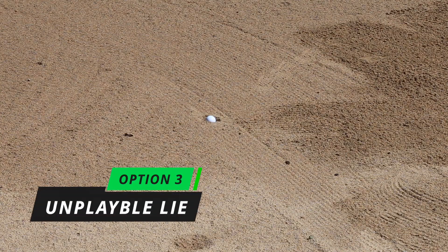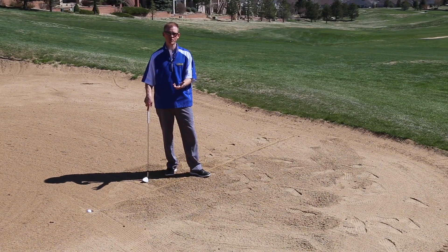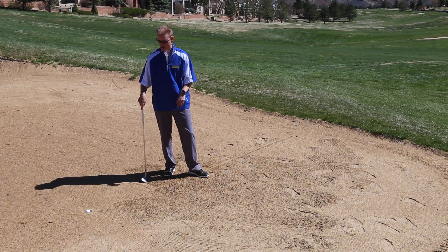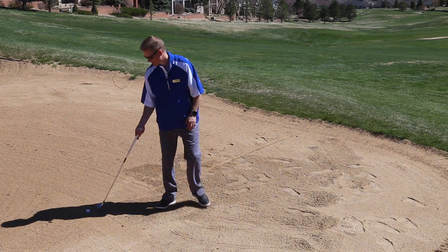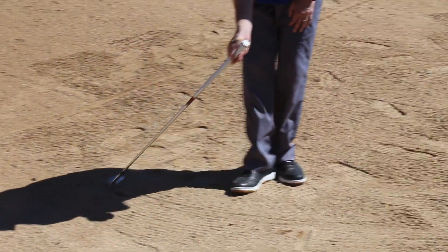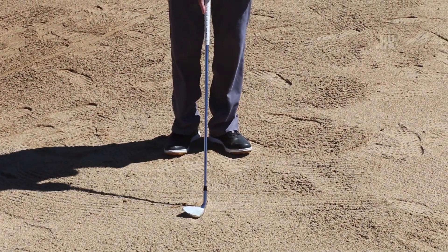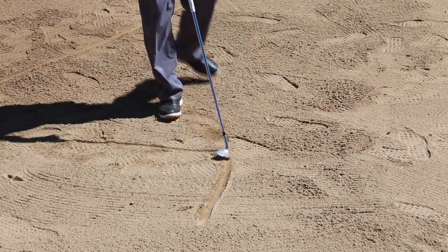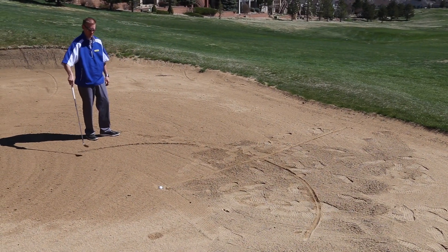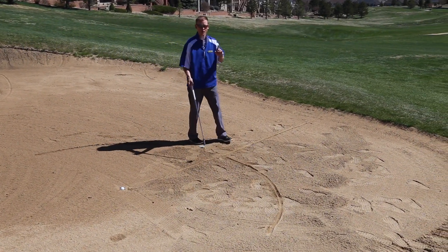Our third option is two club lengths from the spot where the ball is, no closer to the hole. You can drop it within those two club lengths for a one stroke penalty. For demonstration purposes, here are our two club lengths — we're going to draw a semicircle just so you can see it. So there's our semicircle, two club lengths. We can drop anywhere in there for a one stroke penalty.